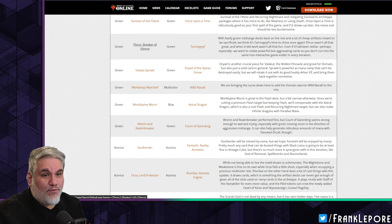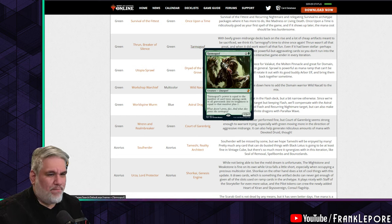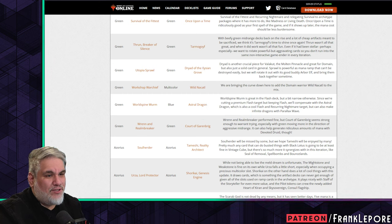Thrun is out for Tarmogoyf. I don't love that — Goyf is much too conditional, too hard to build around. Maybe they're putting enough stuff in here where it matters. With beefy green midrange decks on the rise and a lot of cheap artifacts meant to be sacrificed, they think it's time for Goyf to shine once again. Thrun wasn't all that great, and when it did work it wasn't all that fun.